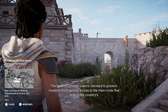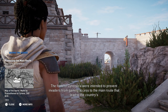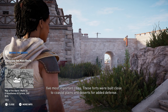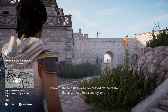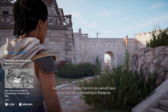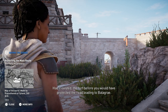The forts of Cyrenaica were intended to prevent invaders from gaining access to the main route that led to the country's five most important cities. These forts were built close to coastal plains and deserts for added defense. Three of these cities were recreated by the team: Balagre, Apollonia, and Cyrene. Had it existed, the fort before you would have protected the road leading to Balagre.